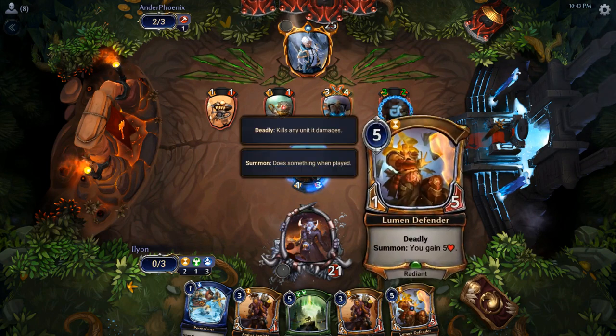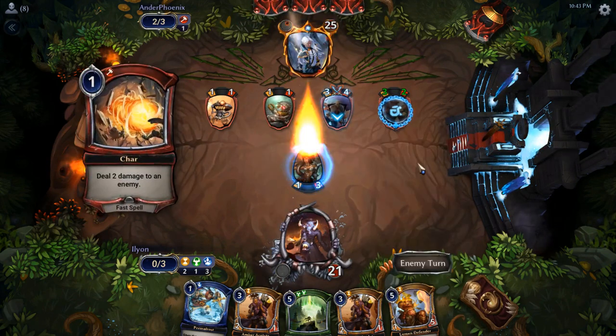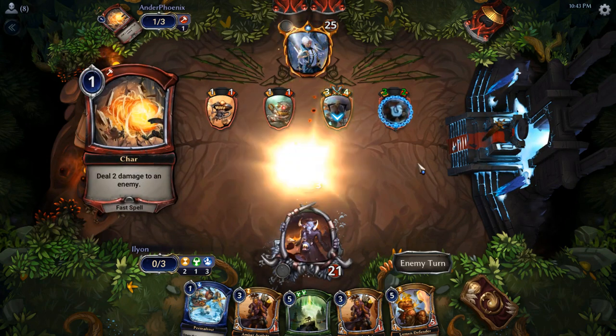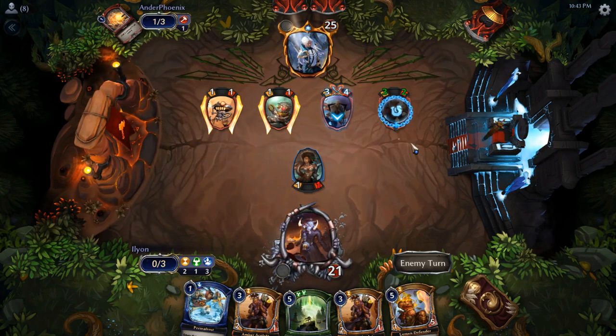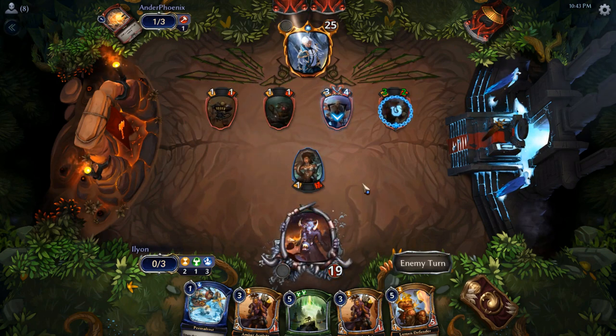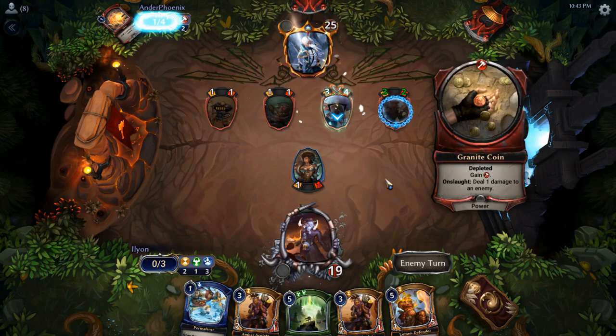I might even just be able to Lumen Defender now that we drew that. There's the Char, and now the Torch. They have to use triple removal to do it? I'm surprised they wouldn't have attacked and then done that. They have Granite Coin — okay, that makes sense.